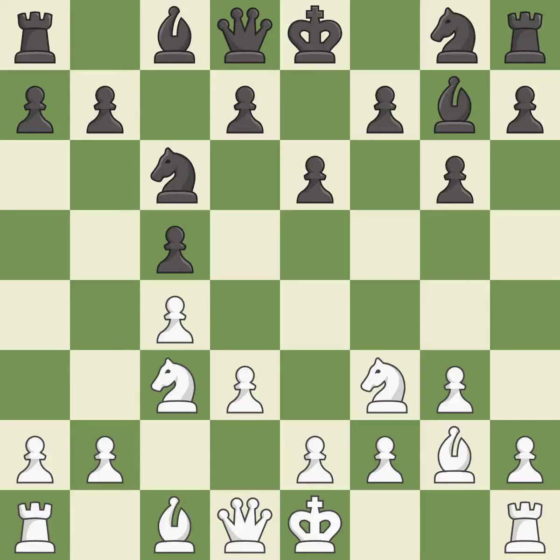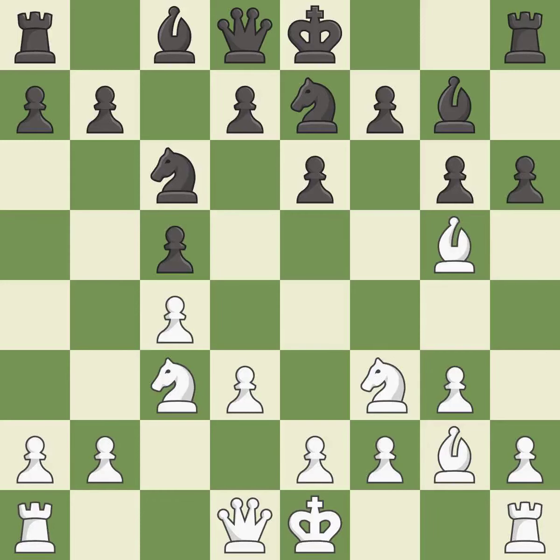This prepares the bishop for development. This activates a knight by developing it off its starting square. This activates a bishop by developing it off its starting square. The opposing bishop is kicked by a pawn and must now move or be captured. This move puts the bishop on a safer square — it is the last book move.